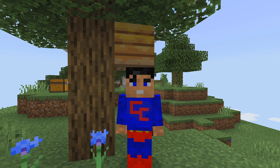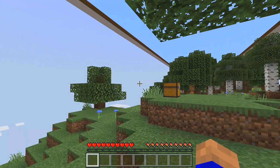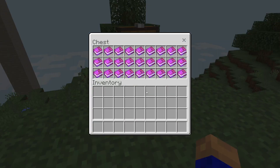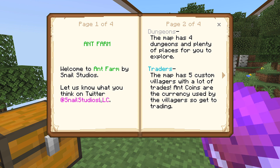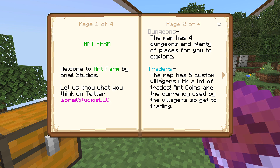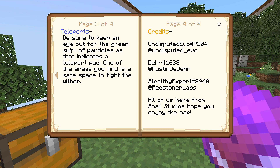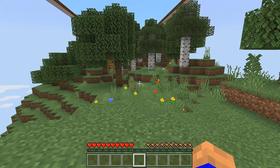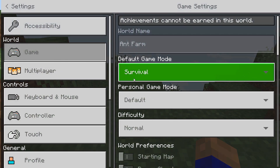830 coins - you spawn exactly just here. I've already done it so I can go into creative. You can't get off the edge of the world - that glass area there are the corners of the tank. There's a little chest just here with a book in it. It says welcome to Ant Farm by Snail Studios - let us know what you think on Twitter, always rate these maps. The map has four dungeons, five custom villagers, trades and coins are the currency, and be sure to keep an eye out for the green swirly portals.